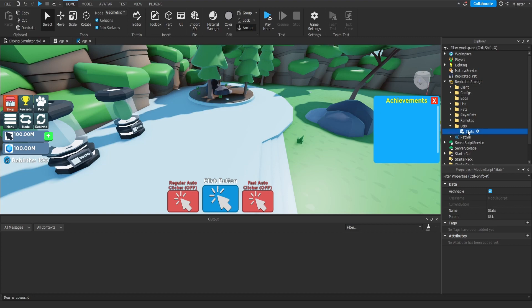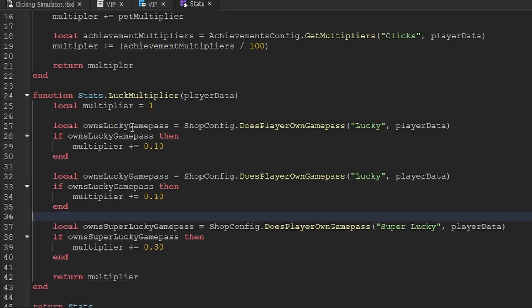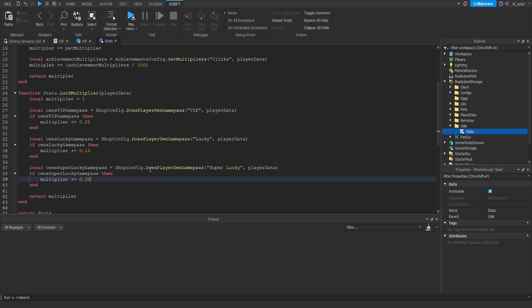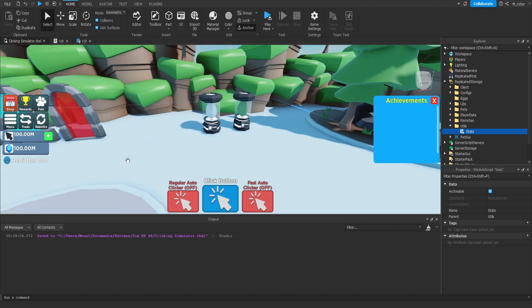In addition to the chat prefix, VIP players also receive a +25% increase to their luck. We go inside Replicated Storage > Utils folder and open the stats module script. Inside the luck multiplier function we can see how the lucky and super lucky game passes are implemented. We copy and paste one of those, rename the variable to `ownsVIPGamePass`, look for the 'VIP' game pass, and add `+ 0.25` to the multiplier. Save the script and the player's luck will be increased by 25% whenever they hatch an egg.